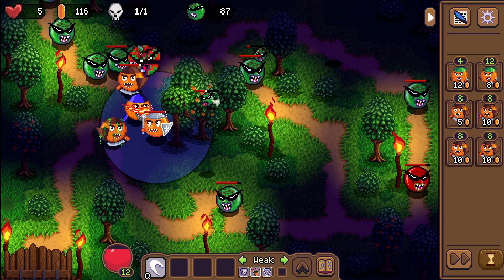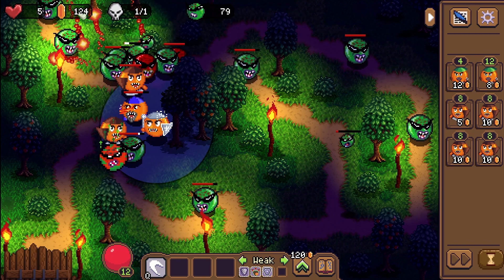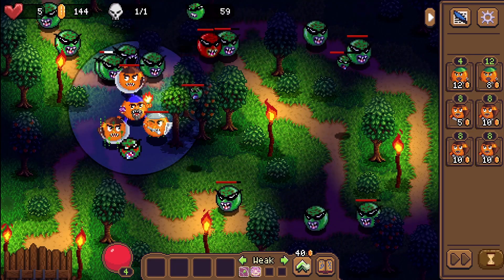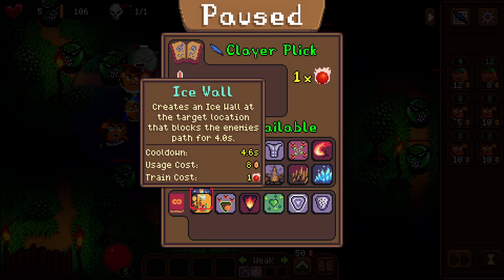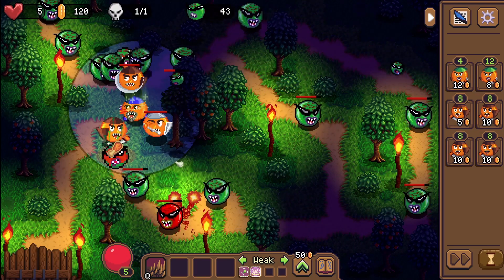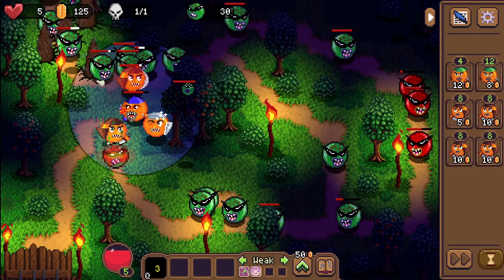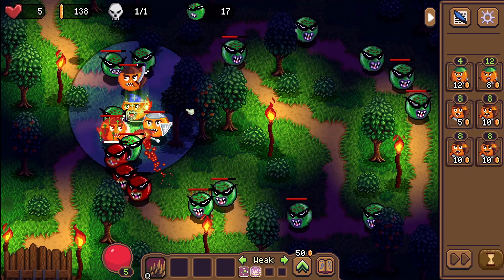The next big problem with my current system: what resource is used for skills? On the top left I earn gold for every kill, but it also costs gold to use abilities and to level up. For example, the mage can level up spending 40 gold. The issue is that spending gold on activating skills makes absolutely no sense - like, 'oh let me use thunder, that'll be 50 gold please' or 'these earth spikes cost money, give me the money.' It just doesn't feel right.